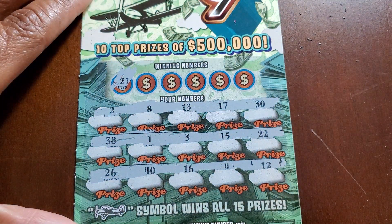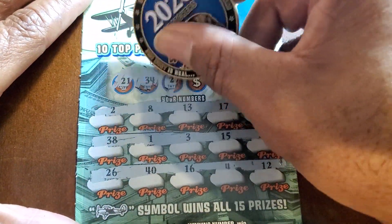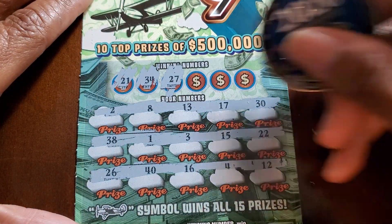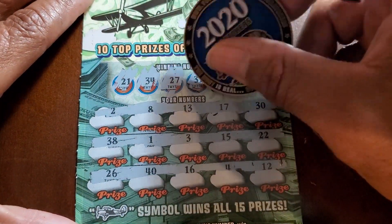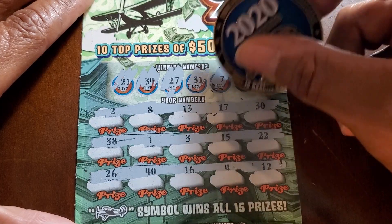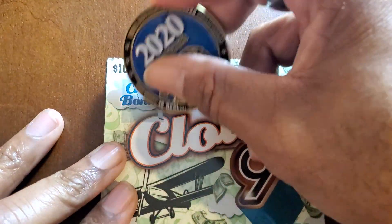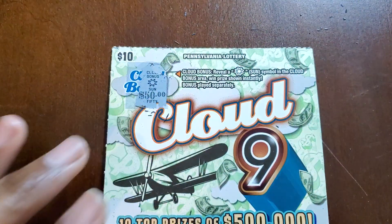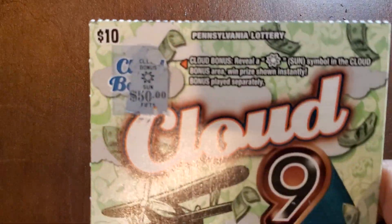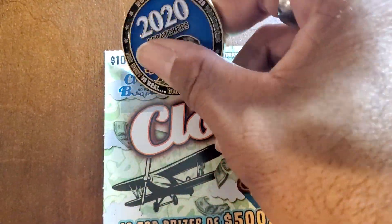Let's see if we can do it the hard way. 21 — we got backwards 21 down there. 34 and 27. These tickets smell like fried chicken, they came from the Royal Farms near the airport. 31 at 7, we hit 17, and last one is 36. So it looks like we're just with the top. This is what I'm saying guys — oh my god, you cannot sleep on this ticket. We're already in a profit on just the first ticket.